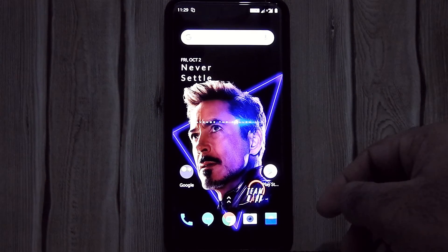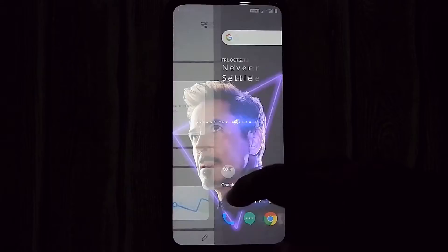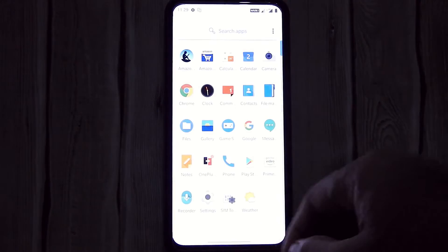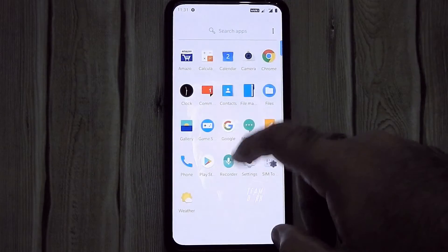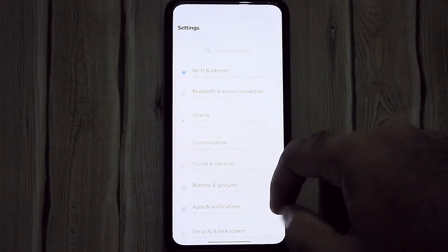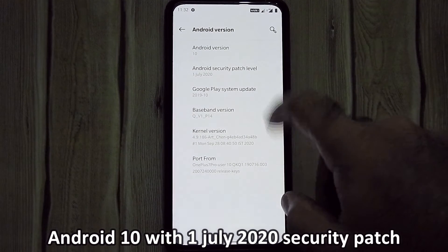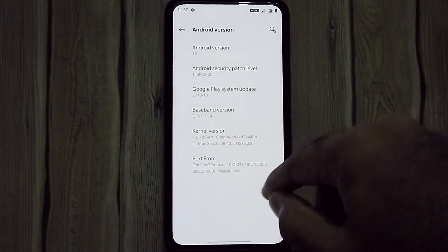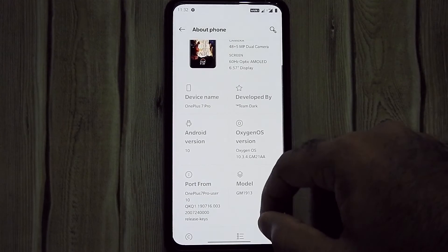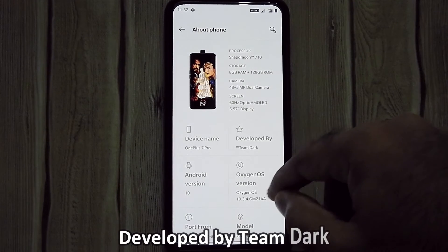Here we are, booted into OxygenOS. Android 10 with July 2020 security patch, developed by Team Dark.